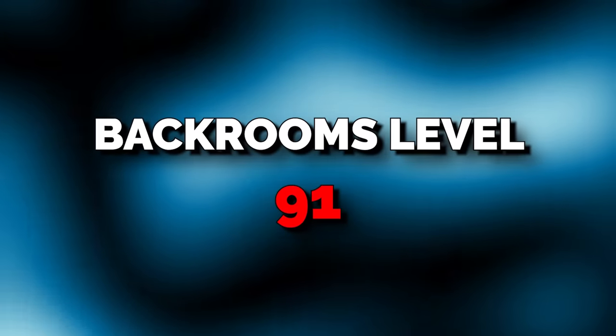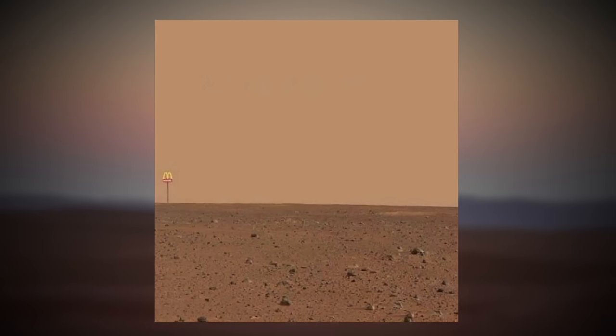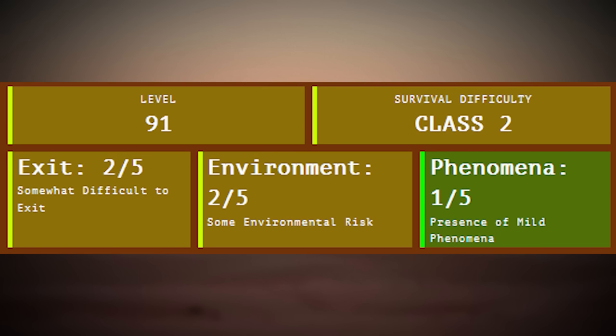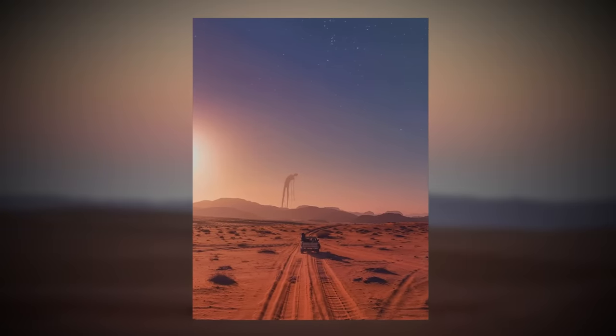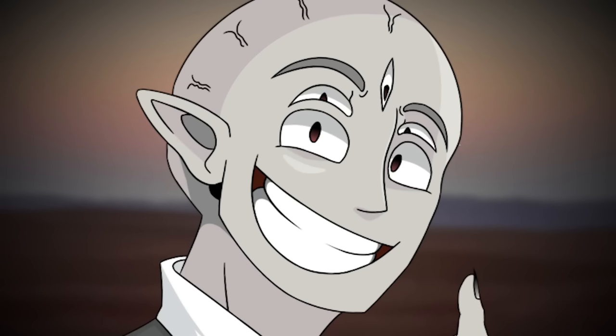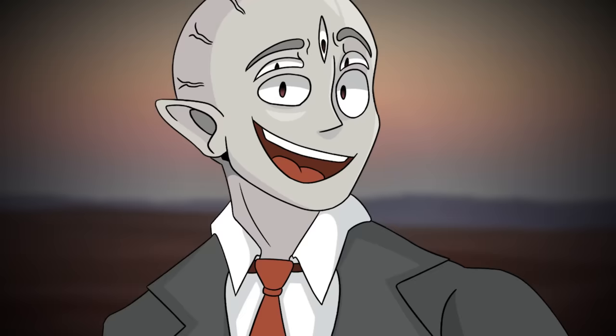Level 91 is the 92nd level inside the backrooms catalog. It's been given a Class 2 difficulty for being pretty hard to exit and for its environmental risks, which are definitely more prevalent since the level is a desert — it's going to be a little harder to survive. The good news is there's only a one-fifth rating for phenomena happening to you, which on the scale of backroom stuff, that's pretty good odds.